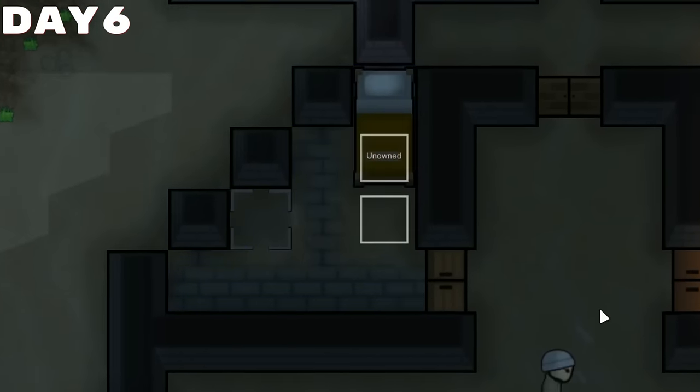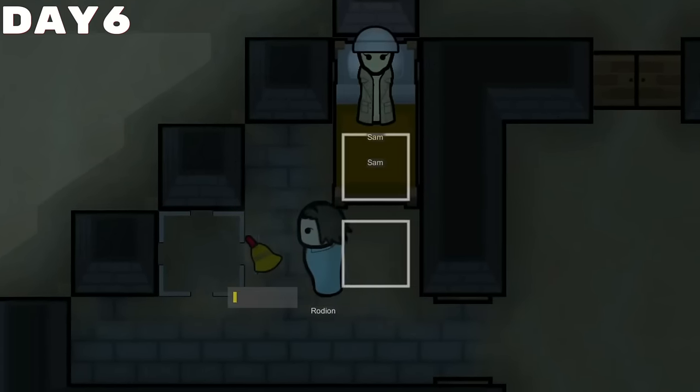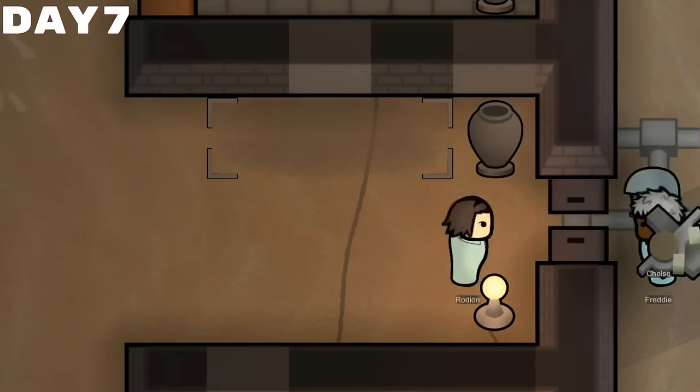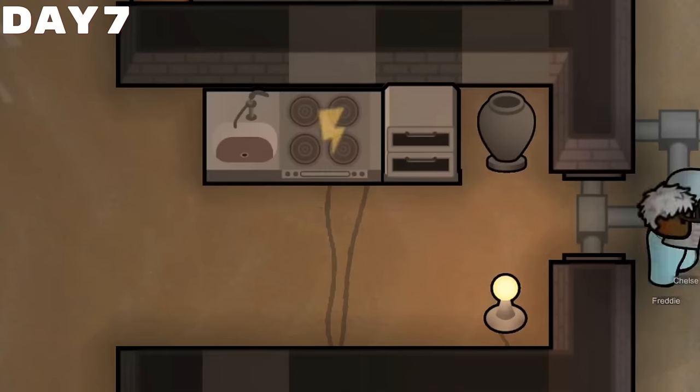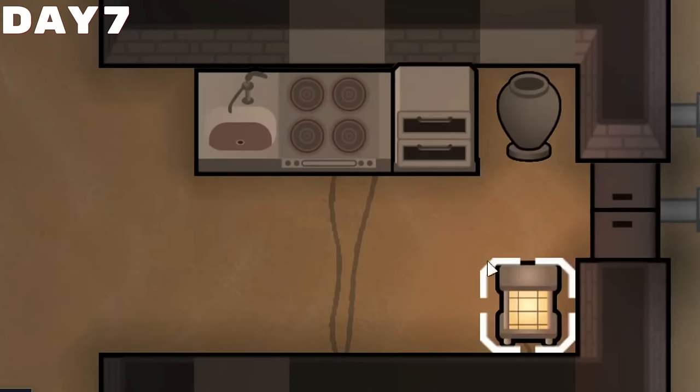I also decided to throw a bed and some stone flooring into our fourth bedroom as a much better prison than our dining room and hallways. With the room being much more suitable, this will also make it much easier to recruit Sam. But recruiting Sam isn't going to do us any good if we all starve to death, so we ended up building a nice, beautiful electric stove to cook all of our meals on.